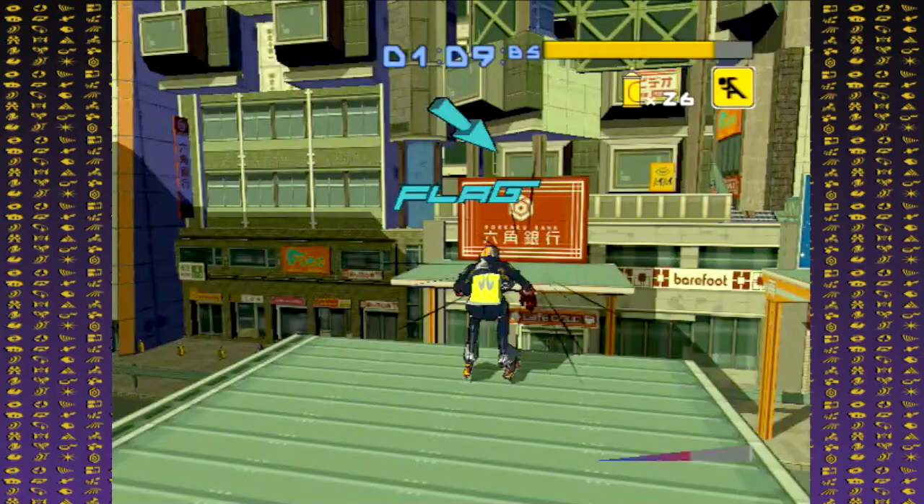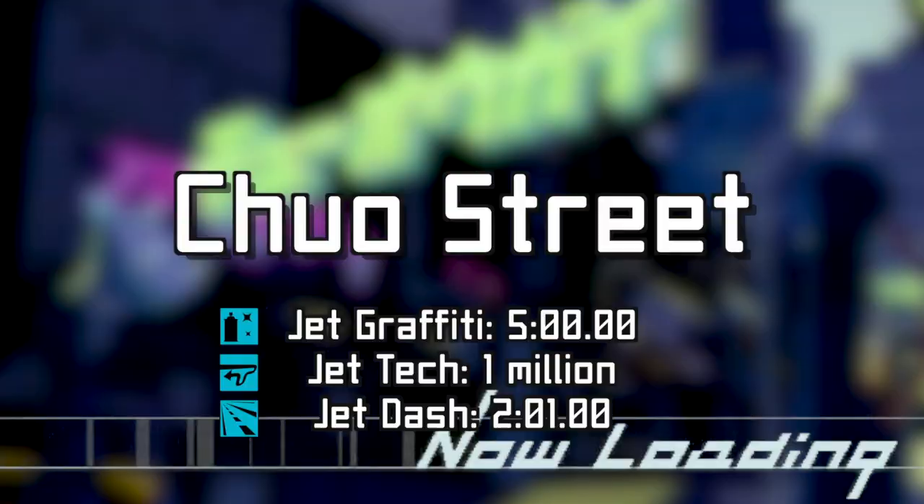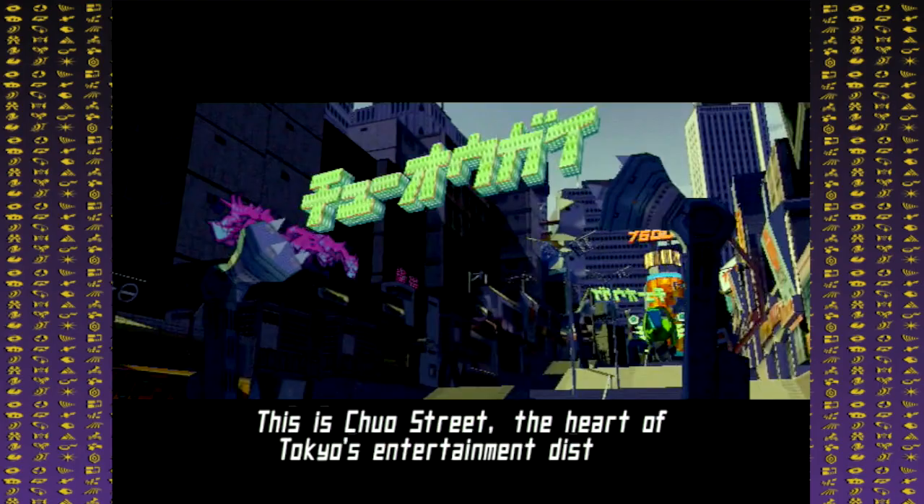Shibuya Terminal's open area makes it ideal for the Jet Flag challenge, which really isn't much of a challenge at all, and the other two test runs are even easier. Clearing the test runs for Shibuya Terminal lets you play as the life form known only as Zero Beat.